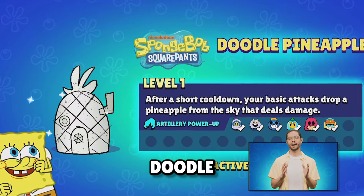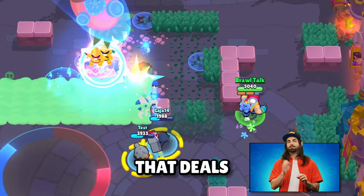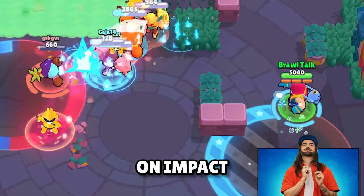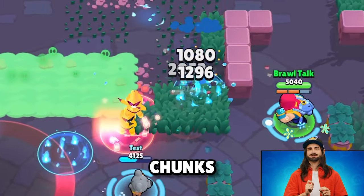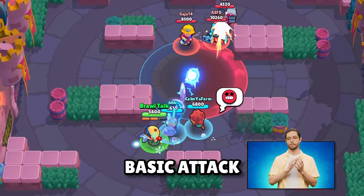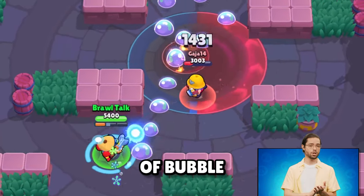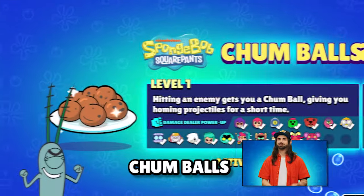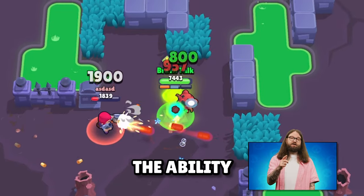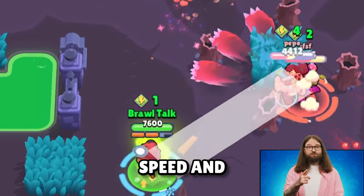Artillery Brawlers get the Doodle Pineapple, where the basic attack drops a pineapple from the sky that deals damage, leaving residual damage on the floor, and the pineapple explodes on impact into damaging pineapple chunks. Bubble is a controller power-up that leaves a trail of bubbles when using a basic attack; these bubbles damage enemies, and at the end of the trail, there's an explosion of bubbles that spreads outwards. Chumballs are given to damage dealers who hit enemies, giving them homing projectiles for a short period of time, with added movement speed and healing.